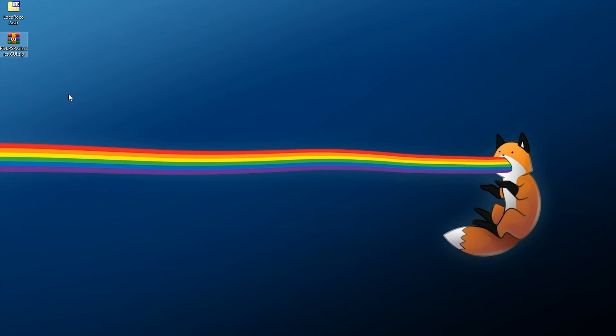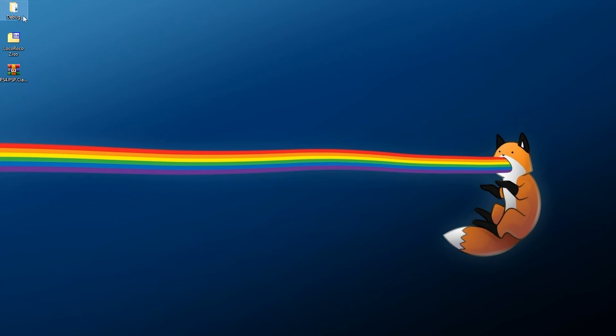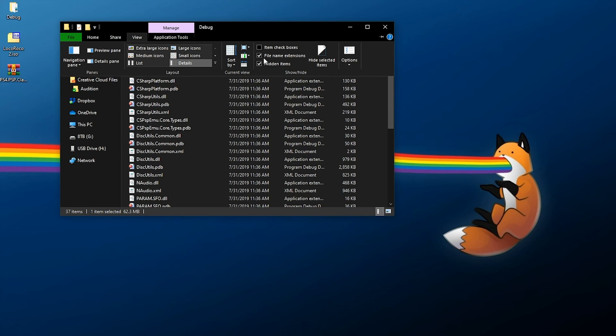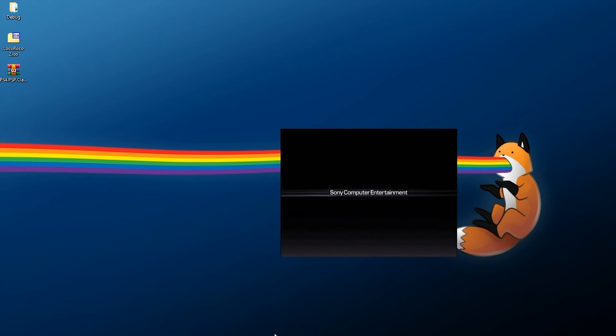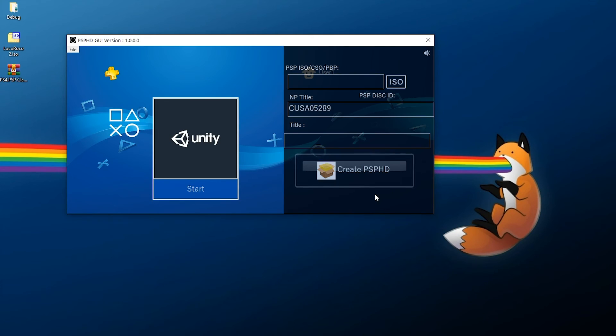Once you have your zip file and your game, you're ready to go. Right-click and extract the zip file anywhere, and it should give you a debug folder. Inside the debug folder, scroll down and find the PS4 PSP Classics GUI .exe file. If you can't see file name extensions on Windows, click View and enable file name extensions. Double-click it and you'll see a cool animation — just wait a few moments for it to launch.